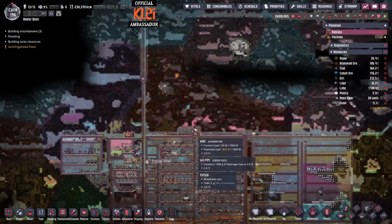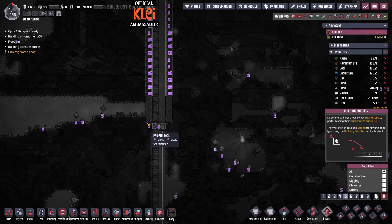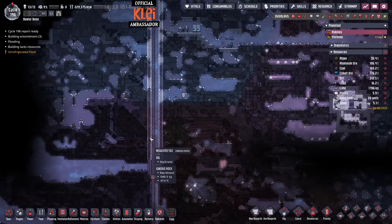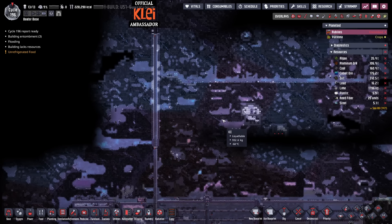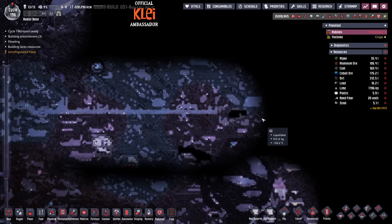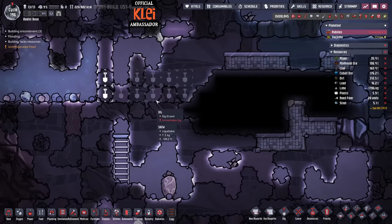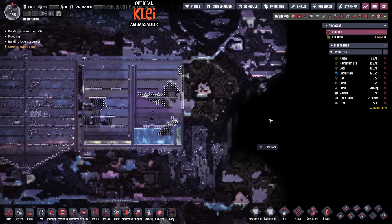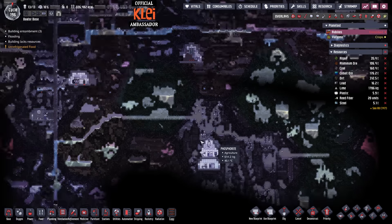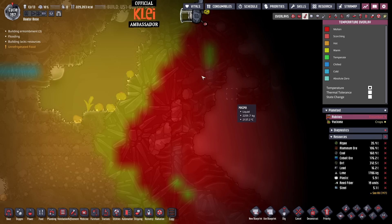I want to store the liquid nuclear waste at the top, so I have this on priority six because this is going to be a priority to build ourselves a nice insulated route through this extremely cold area — it's far too cold over here for dupes to go. I also want to have a quick look at this; there's probably not much, but there's some magma over here — magma is hot, surprise, I'm sure you'd all be entirely shocked.